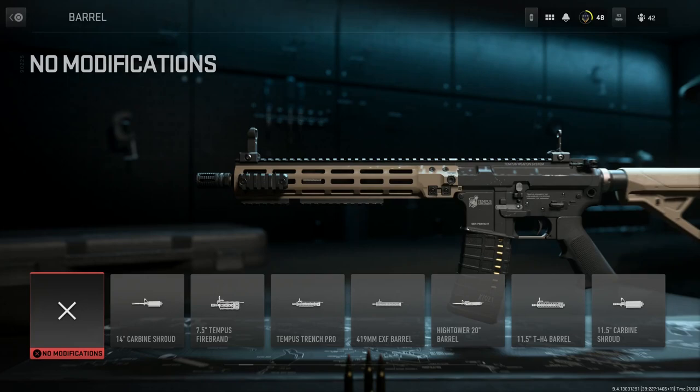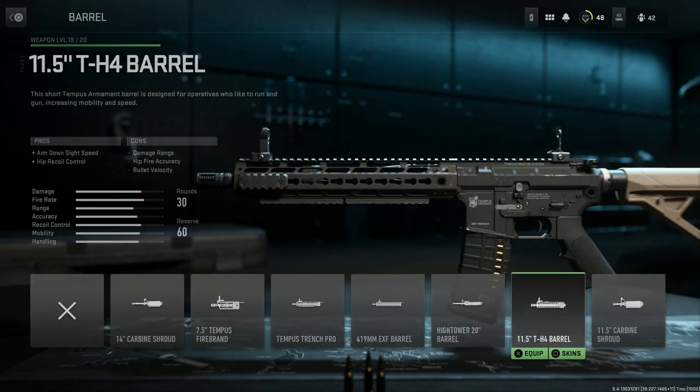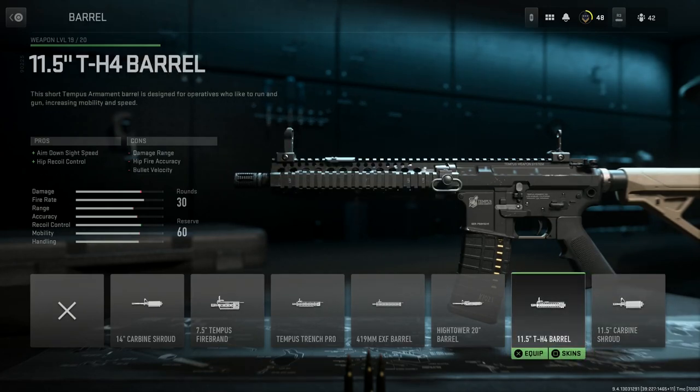In real life the Mark 18 has a 10.3-inch barrel. The shortest one we have in game is 7.5 inches, but that's obviously too short. The only other option — same as it was in Modern Warfare 2019 — is the 11.5-inch barrel. That's going to have to do. This is the type of barrel we would want for the Mark 18; they just have it at a different length. So we're going to want the 11.5-inch TH4 barrel with a full-length Picatinny rail. The pros are aim down sight speed and hip fire recoil control; the cons are damage at range, hip fire accuracy, and bullet velocity — obviously because it is a shorter barrel.